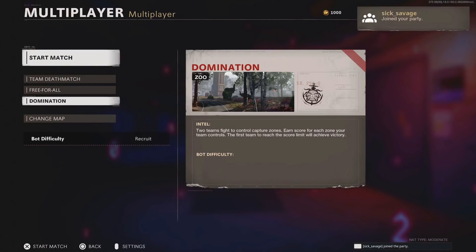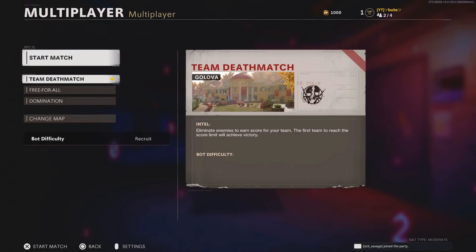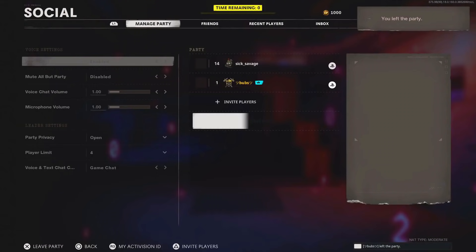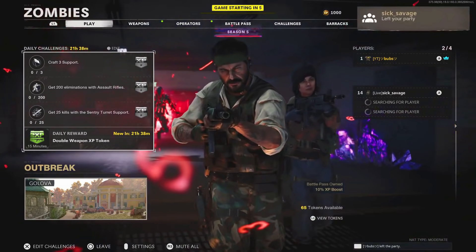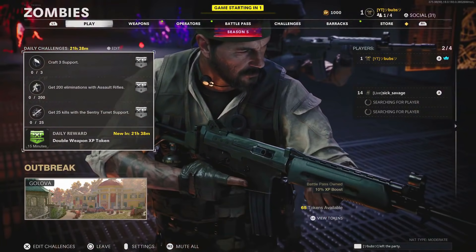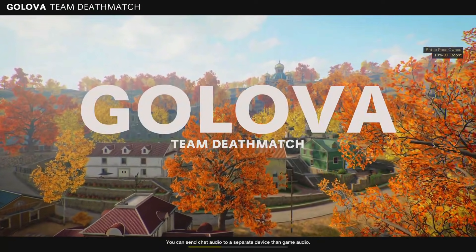When he joins back and you guys see it at the top right, just change the map to global, then press team deathmatch and start the match. When you guys get the lobby error just accept it, then go into manage party and leave the party. After this the glitch is done — you should have the map on the bottom left and it should say team deathmatch when the game is starting up. You'll know if you've done it correctly because you'll have your multiplayer classes instead of your zombies ones.